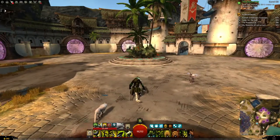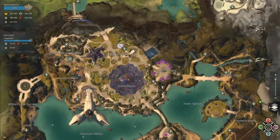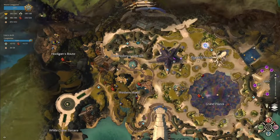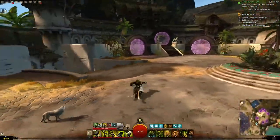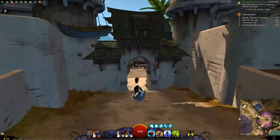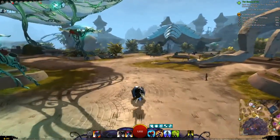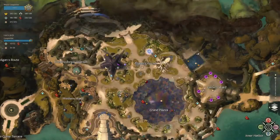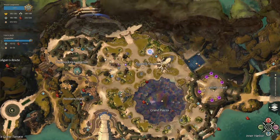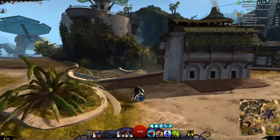Here we are in Lion's Arch. When you go to Lion's Arch, you're always pretty much spawned in the Eastern Ward. I already have most of the waypoints unlocked around here, but the waypoint you're going to want to go to is the Western Ward waypoint. I'm going to quickly show you how to get there. We're just going to get on a roller beetle and go at a decent pace, occasionally bringing up the map so you can see where I'm going.